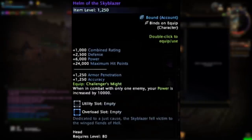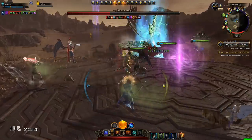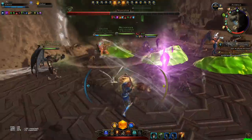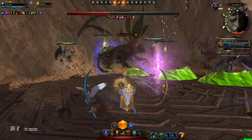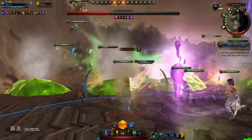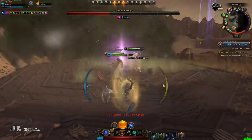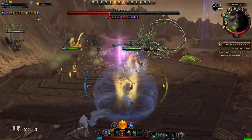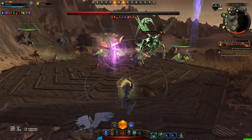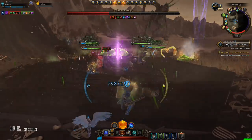However there is one that beats it when you're against bosses: the Helm of the Skyblazer. When you're against one enemy your power is increased by 10,000. This is definitely good within Tower of the Mad Mage since you only have to fight Halaster. It's questionably good in Zariel because in the DPS checks in phase 2 and phase 4 you have 2 targets, so you may not gain this bonus at the crucial point when you need that damage. So you may want to go back to the Whisperer's Hood of Quiet giving you 7500 power.